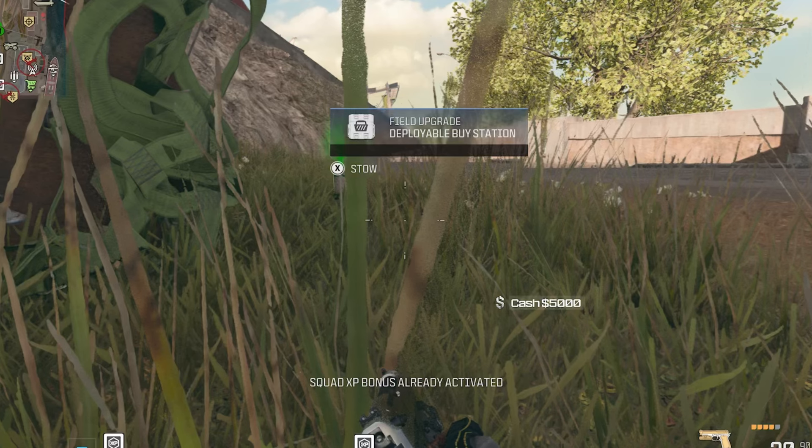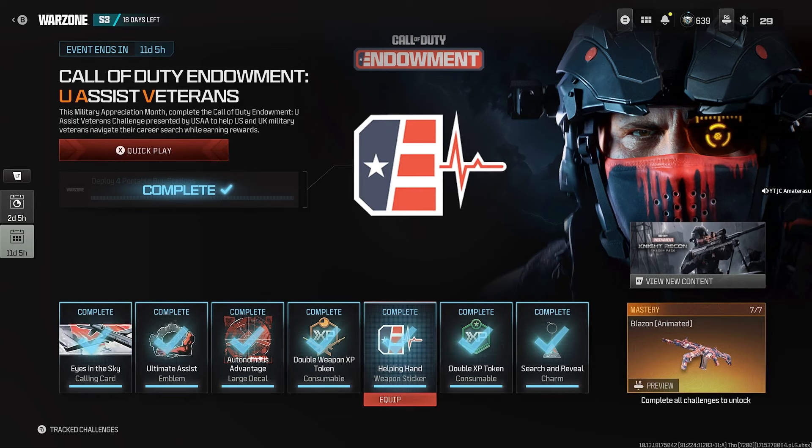If you don't know what a portable buy station looks like, I'll be showing you footage of me finding one randomly on the floor in front of a supply box. I'll also be showing you footage of me looting at least three XP crates. Hope you enjoy this video.